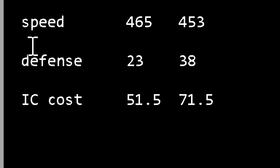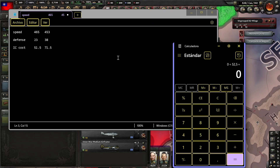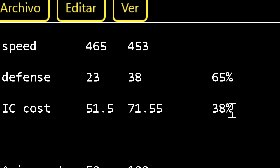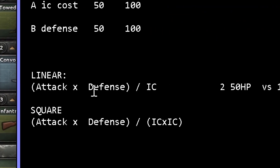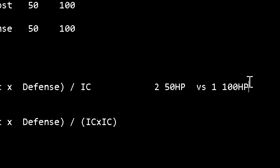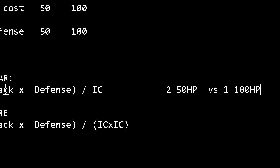Here are the numbers. The original design has a speed of around 460. The new design is a little bit slower, but the defense went up from 23 to 38 — a huge increase. The cost increases from 51.5 to 71.5. So with the new design, you increase your defense by 65% and increase the cost by only 38%. In a linear situation, the formula is: attack multiplied by defense, divided by industrial capacity. Two soldiers at 50 hit points versus one at 100 hit points — all three end up dead, so industrial capacity is linear against attack or defense.